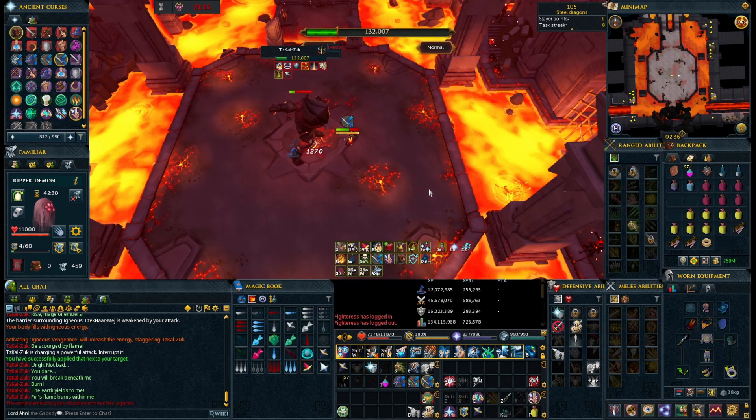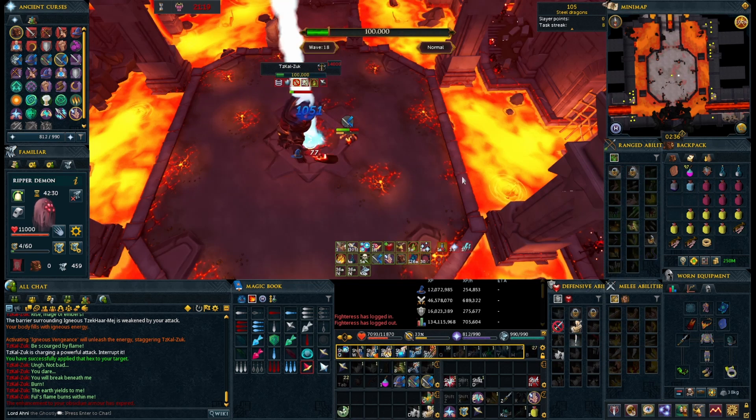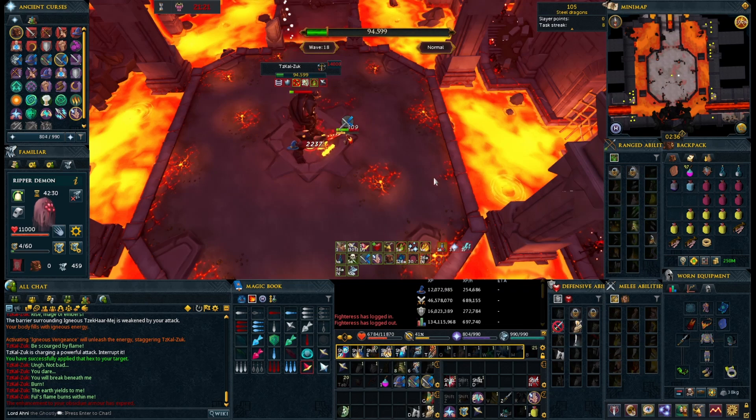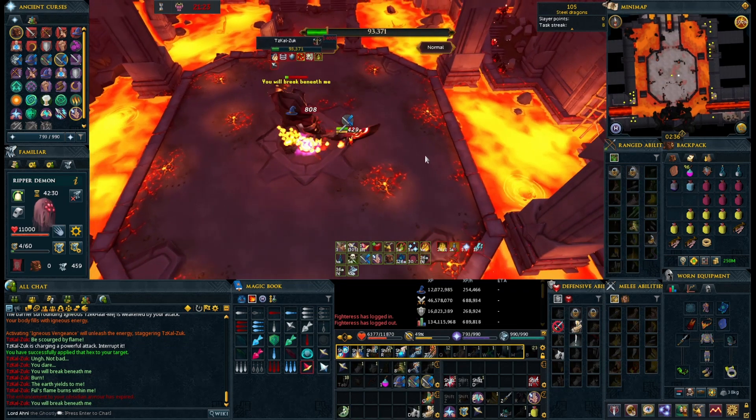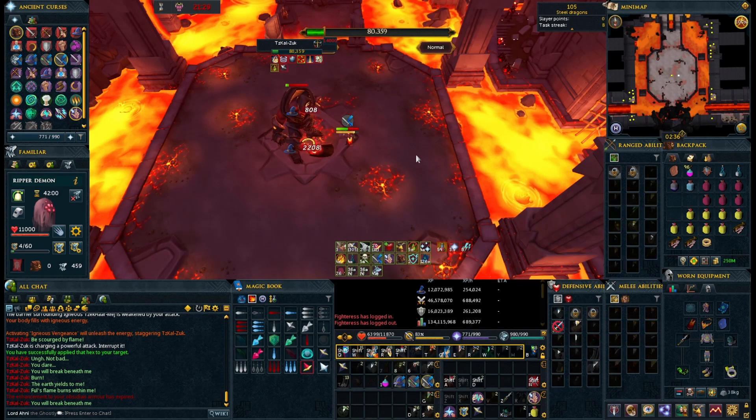After that, he'll do three auto attacks and then start off with the first special attack again and go through the same rotation. Once you get him down to 100,000 health, his special attack rotation will reset back to the beginning. Other than that, the fight proceeds the same until you finally take him down.